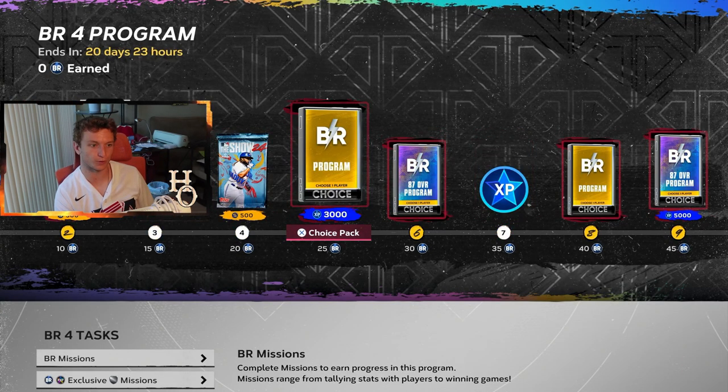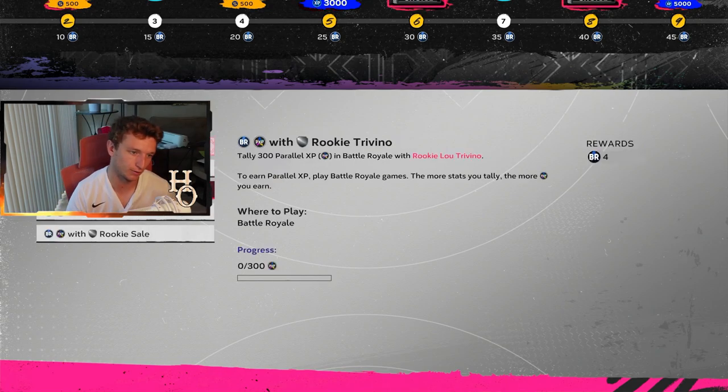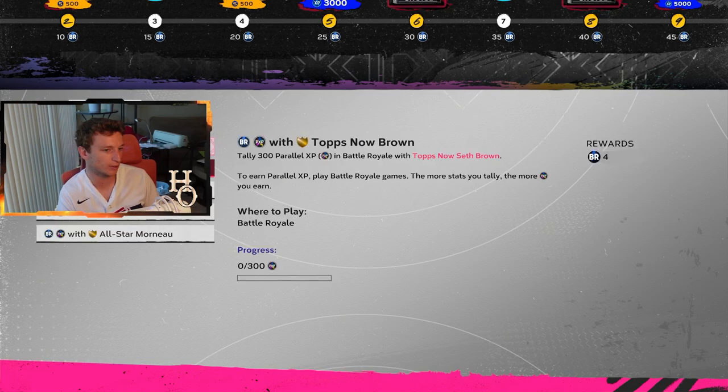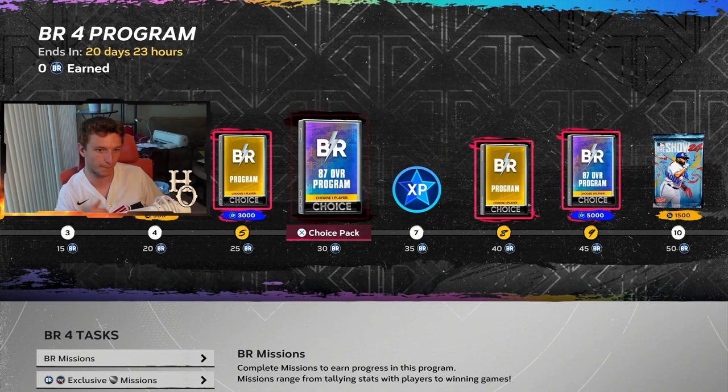It looks like SDS added gold and silver packs back to Battle Royale, meaning there'll be gold and silver players in your draft again. A lot of people complained about the removal, and it seems SDS listened. I was kind of indifferent, but I get it — Battle Royale should stay the way where silvers and golds are staples of your team and you have to draft them wisely.